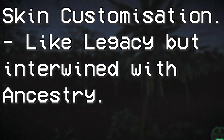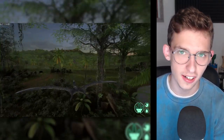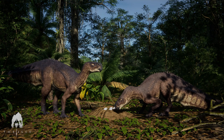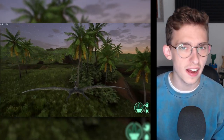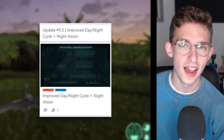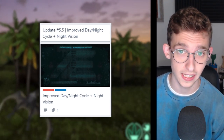Firstly, you'll be getting a skin system in the game, with customizable skins and more skins for each dinosaur — kind of like in Legacy. You'll also be getting a nesting system and inheritance system, which is going to be very nice. This is definitely one of the bigger updates and might take just as long as update 4 has taken. There's no new dinosaur in update 5 or update 5.5. Update 5.5 adds an improved day-night cycle and night vision to the game, which is going to be torturous when it eventually gets added.